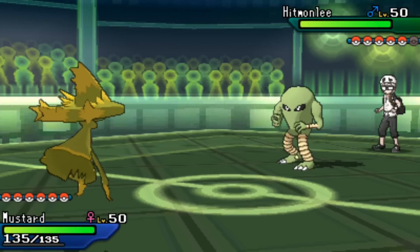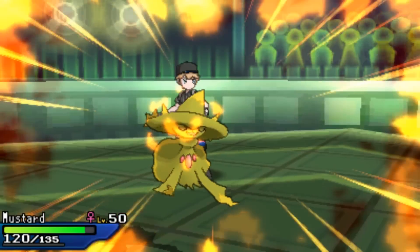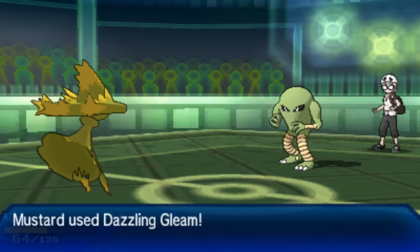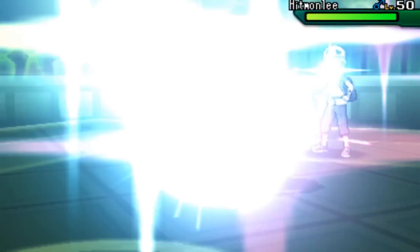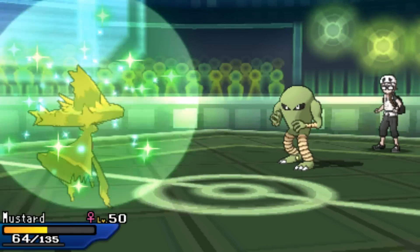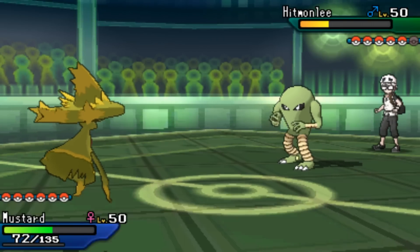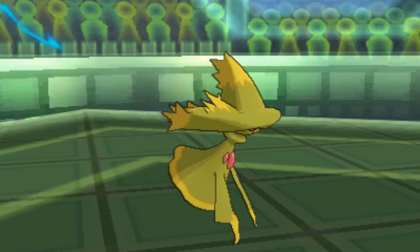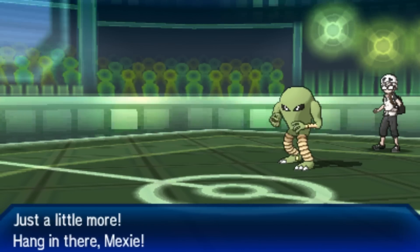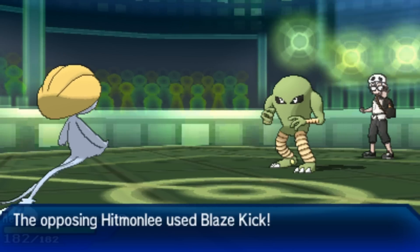He brings in old Spring Legs, the Hitmonlee. After running some damage calcs I can take at least one Knock Off and leave it with 10%, but he decides to go for the Blaze Kick — maybe predicting a switch into Whimsicott. Either way it would have been a two-hit KO. After some Leftovers recovery it looks like I can take another one, but I'm going to switch into Uxie who can take pretty much any attack from this thing.